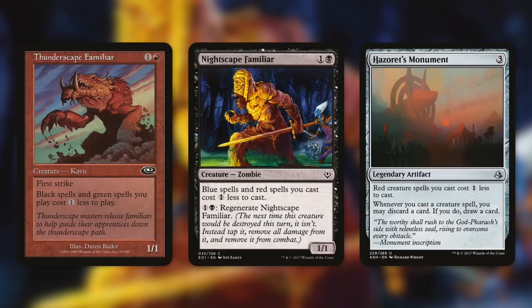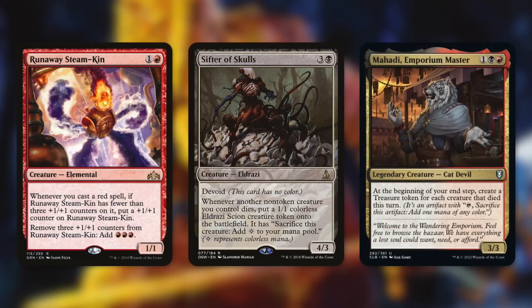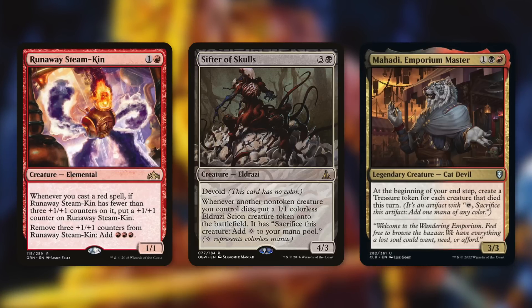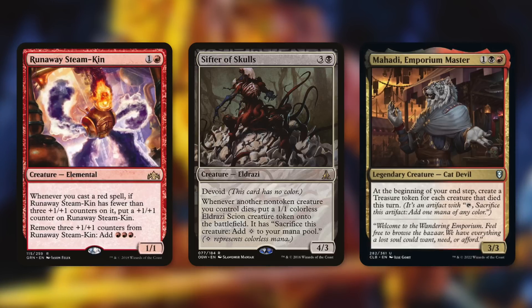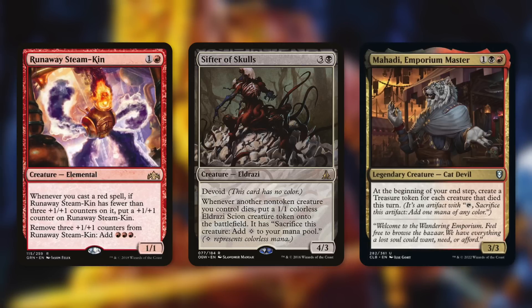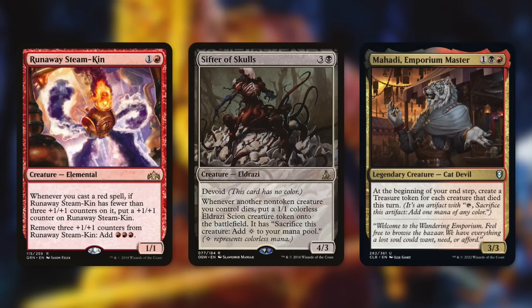Beyond cost reduction, we have other value engines: Runaway Steam-Kin, Sifter of Skulls, and Mahadi, Emporium Master. Runaway Steam-Kin gets a +1 counter whenever we cast a red spell, and removing three counters adds red-red-red. Sifter of Skulls creates a 1/1 eldrazi scion token whenever another non-token creature dies, which we can sacrifice for mana. Mahadi at the beginning of your end step creates a treasure token for each creature that died this turn — a great way to build up resources and set up a win on the next turn.